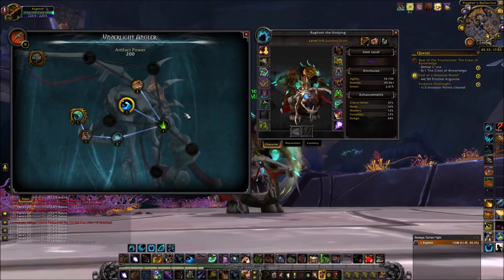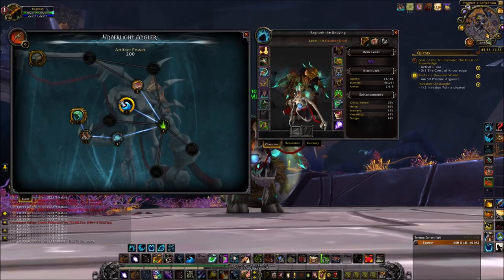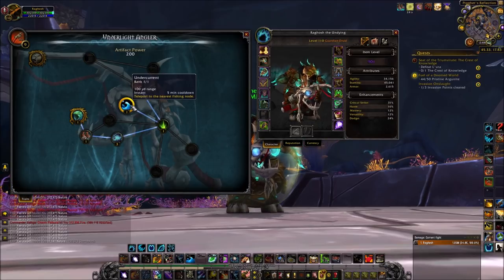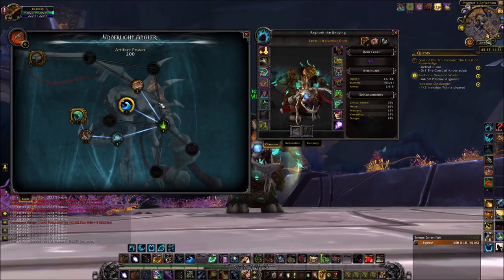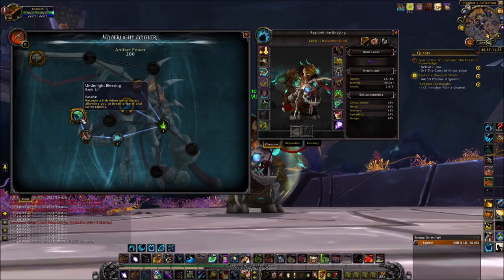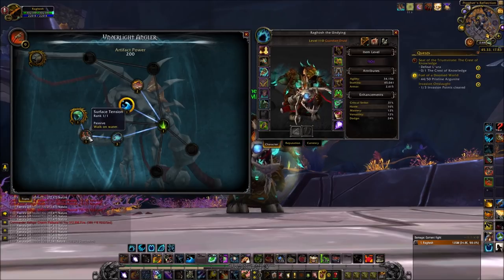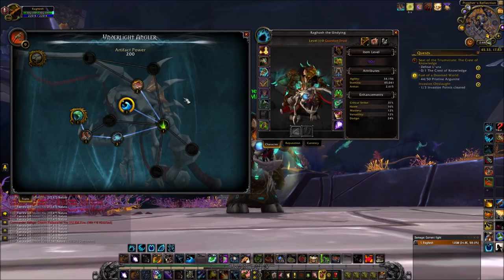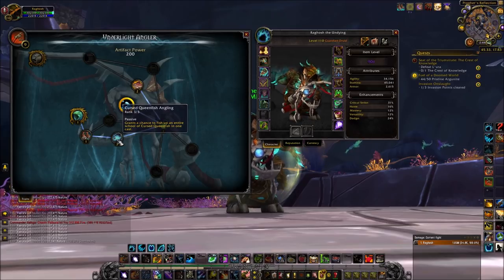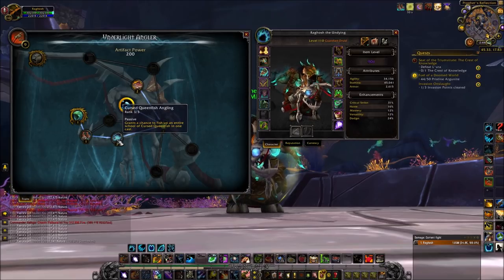There are a few reasons why you should want to get the Underlight Angler, which is the fishing rod. It has a few really cool features. One is you can teleport to the nearest fishing node — it does have a five-minute cooldown. The other is you can fish up bloods, but more importantly you can turn into a shark underwater and swim extremely fast — about 150% swim speed — and you can walk on water. If you're farming fishing, it's pretty handy to have the angling research because you can fish up an entire pool in one go.